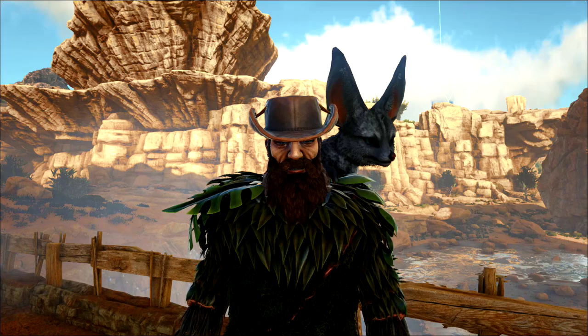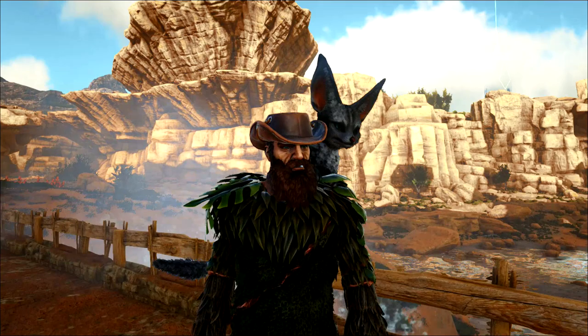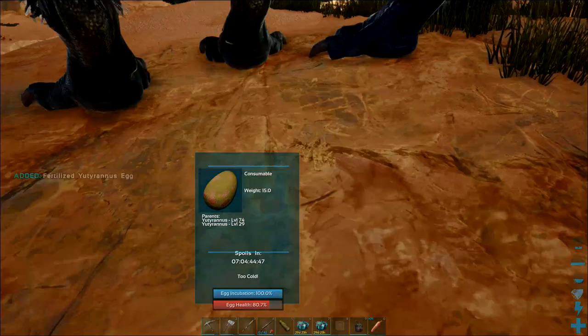Today we're going to be trying to tame an Equus and testing the theory as to whether a pack of wolves and the Equus is a good way to gather cementing paste in the desert of Scorched Earth. I need plenty of cementing paste because I need to get the chemistry bench built, and I don't really fancy using the shotgun until I have done so — I don't really want to be making all that gunpowder in the mortar and pestle.